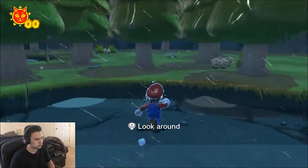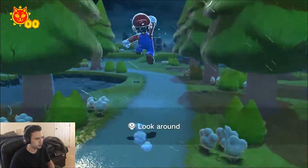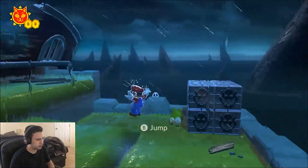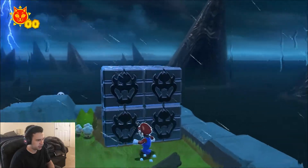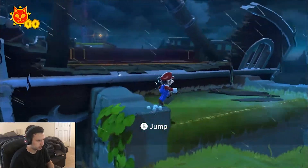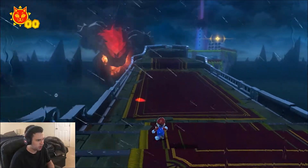This definitely feels different than 3D World, but also kind of similar. One thing I hate about 3D World is you can't dive like you can in 64, and I don't think you can triple jump either. You can long jump which is nice, but you can't side flip.